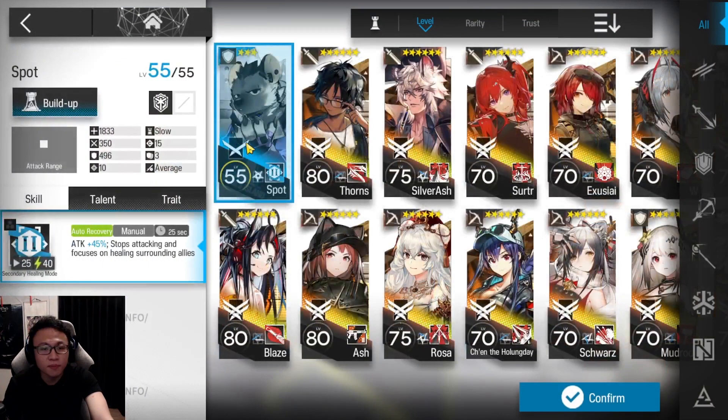You'll also need one Healing Defender, by the way. Spot is the easiest example I can give. If you have anyone else in mind — like a Gumi, a Saria, a Null — please go ahead and take them into the stage.